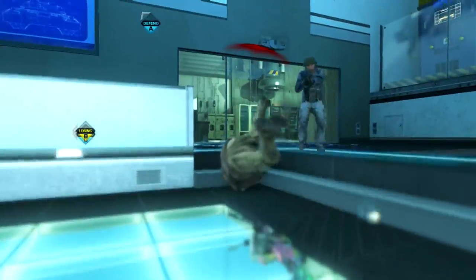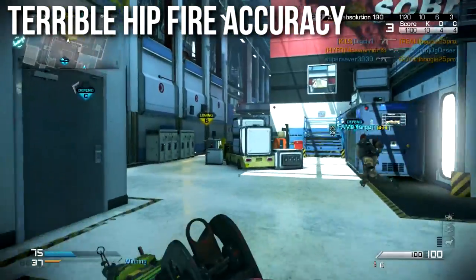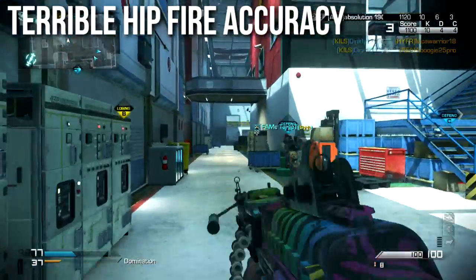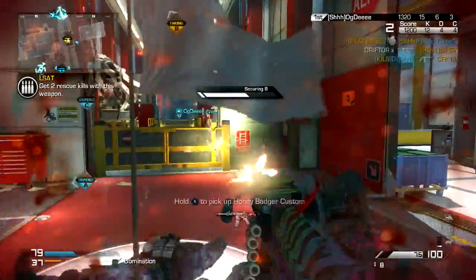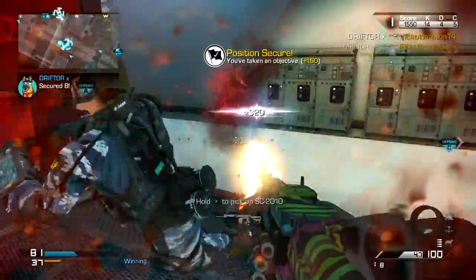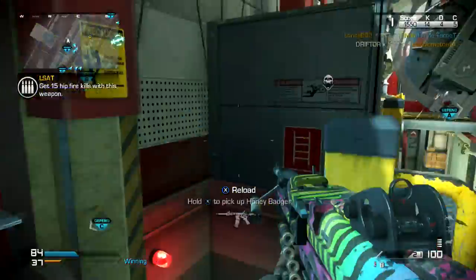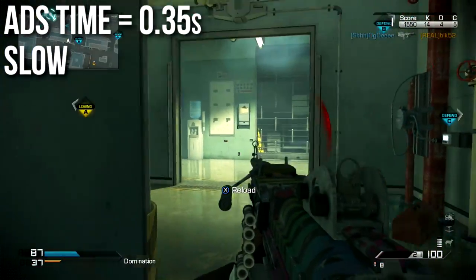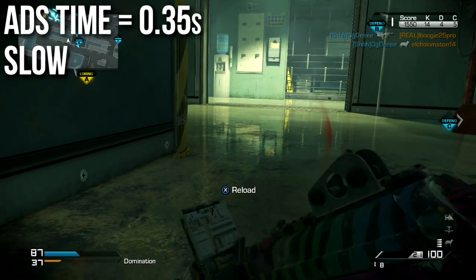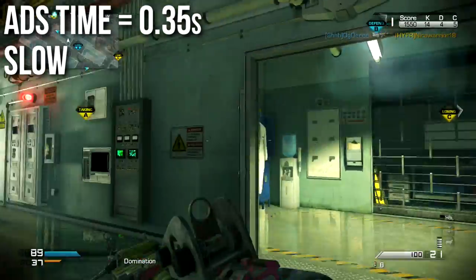Like all light machine guns it has pretty terrible hip fire accuracy — the only thing worse is sniper rifles. I ran Steady Aim on this class to tighten it up and make it more useful in close quarters. Without Steady Aim you probably won't be able to kill much with hip fire unless you're right in their face. Aim down sights time is very slow at 0.35 seconds — 350 milliseconds. This is the slowest in the game outside of sniper rifles, same as all other light machine guns.